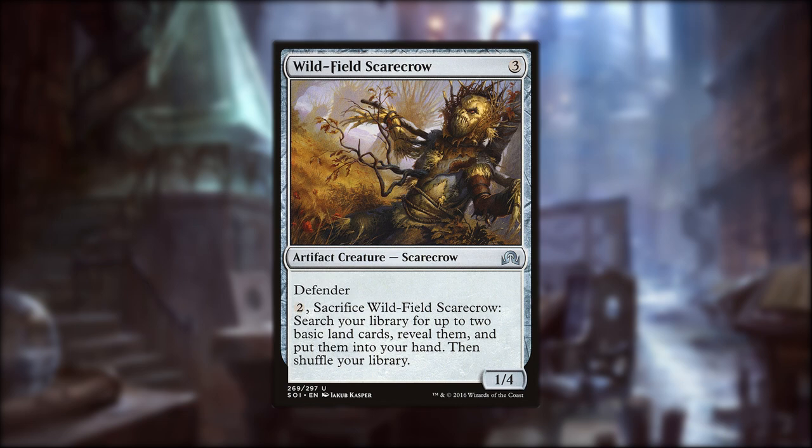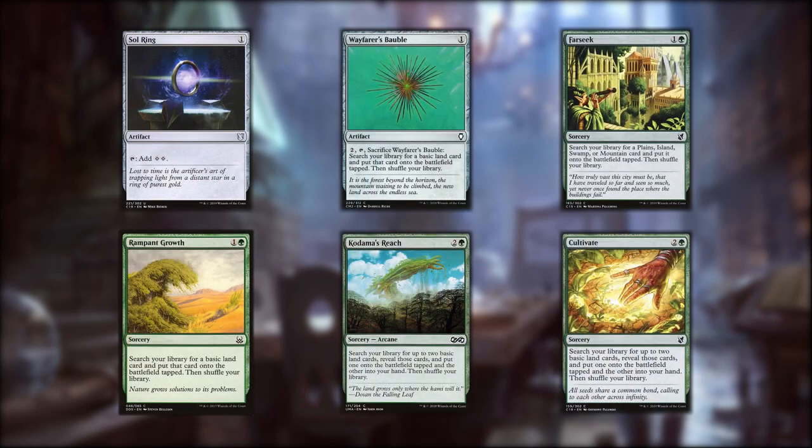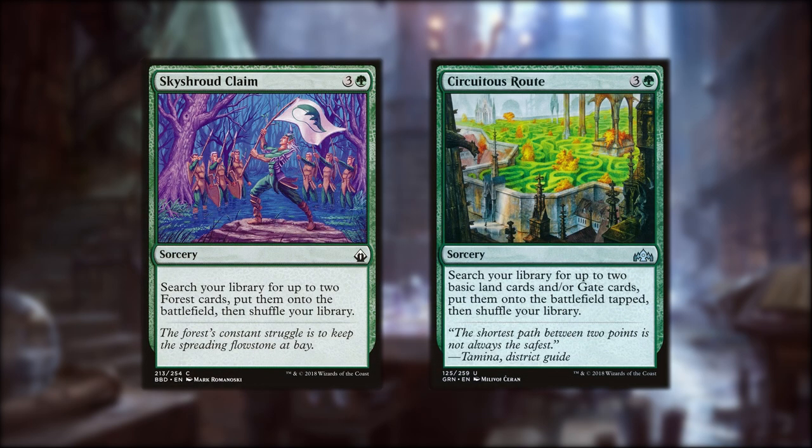Our Reaper King deck will focus on Enter the Battlefield synergy to control the board. Since you're in all five colors, you want to have a ramp package to fix your mana so you can get Reaper King out as fast as you can. Sol Ring, Wayfarer's Bauble, Fire Seek, Ramp and Growth, Dama's Reach, Cultivate — the usual suspects. If you've got shocks or duals, Skyshroud Claim can make sure you have enough to get Reaper King out. If you're on a budget, you can run Guildgates instead and use Circuitous Route to do the same thing, although it's slower.